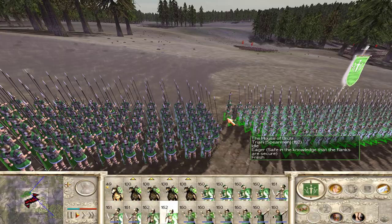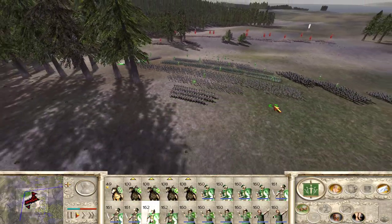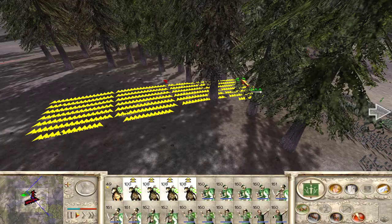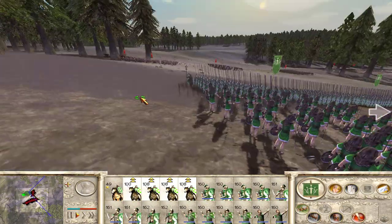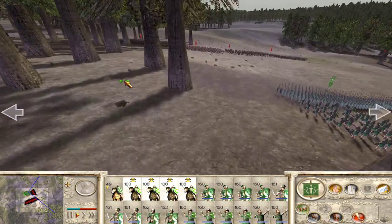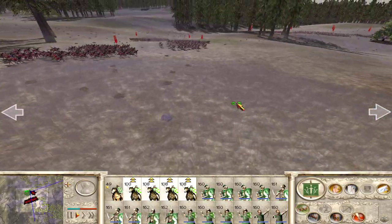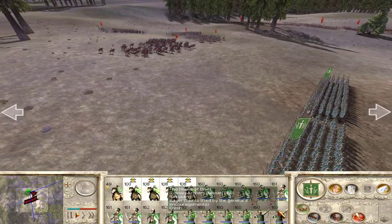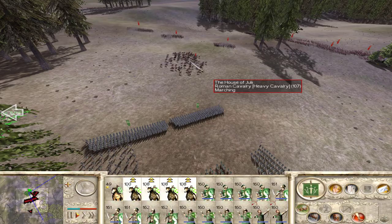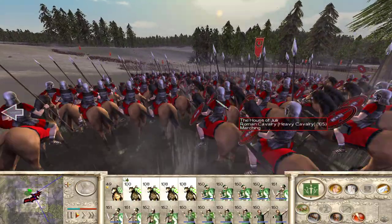We do have our spearmen on the left flank. Let's have our cavalry double time — looks like they're going to try to flank us. Let's get over here and protect this. They've got pretty much all their cavalry over here. Our archers are firing, that's good. What's going on on our right flank? They're just slowly approaching. That's their legionary cavalry I believe — or actually that's Roman cavalry.